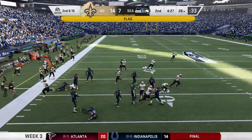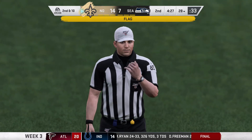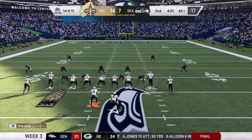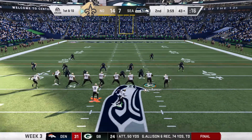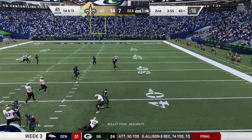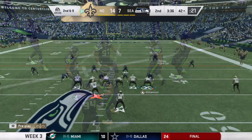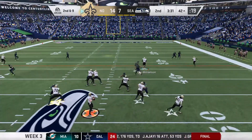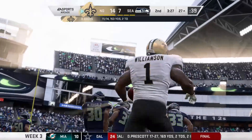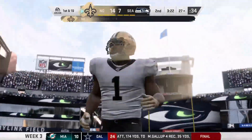Alvin Kamara gets face masked. We are taken out for a play but they do get a first down. Zion is wide open over the middle and falls down — but that's another big play for Zion and he already has a thousand yards receiving.